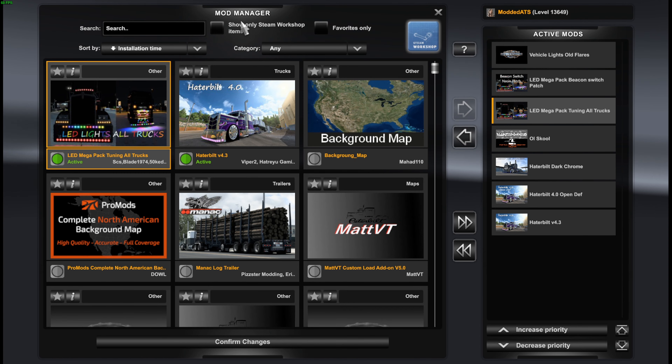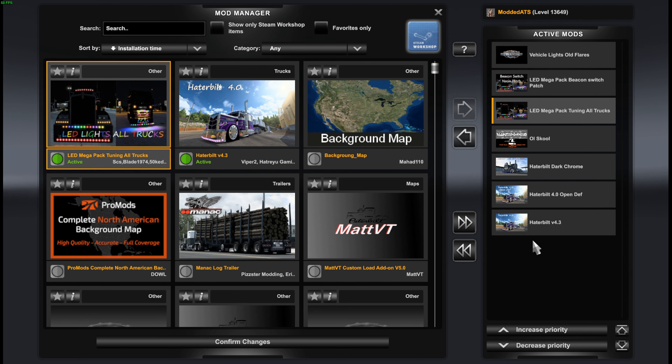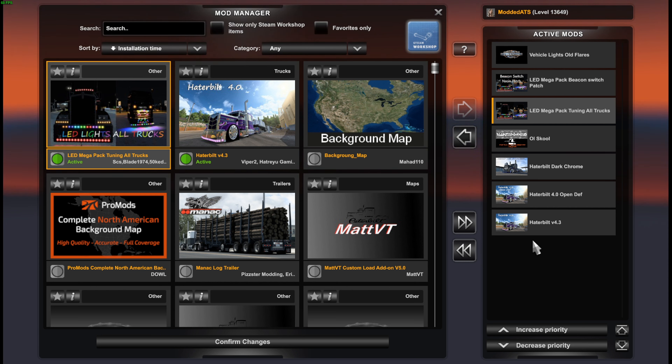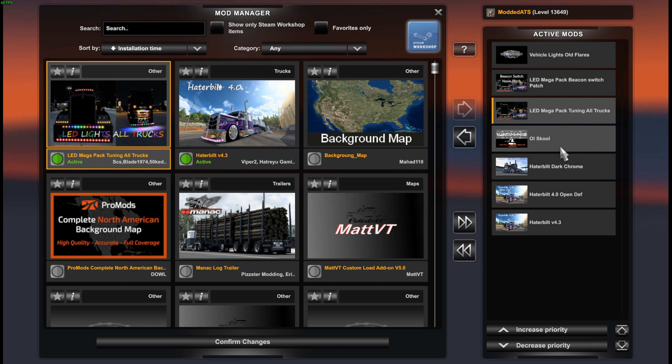Looking here in the mod manager, I'm going to show you guys everything that comes with the truck — what you need, what you don't need. Starting off, the truck does come with a readme which tells you what everything means and the load orders. This is a free mod, found in the description below by Hateru Gaming. It's a really clean new free mod with a lot of Viper tendencies. We have the Hateru Bill 4.3, the open def, dark chrome, old scale, the LED mega pack, the switch pack, and the vehicle all-flares.